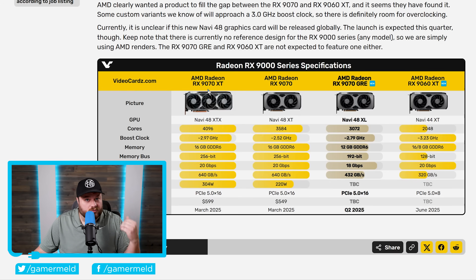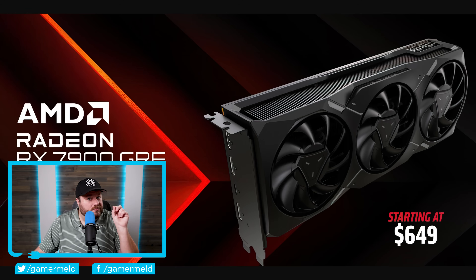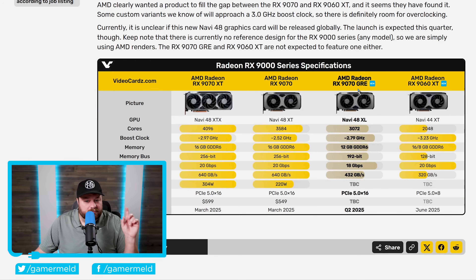And if you may have forgotten by now, the original GRE — the first one that AMD ever released — was the 7900 GRE, and that was really well known for its price to performance. So when we bring that to RDNA 4, I do believe you can expect something similar, except in comparison to even the 9070 XT.